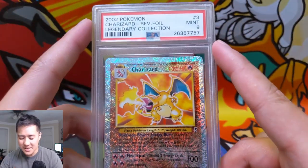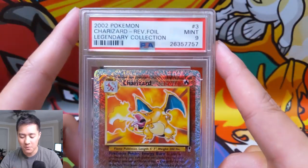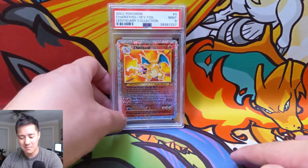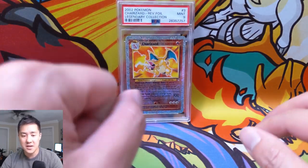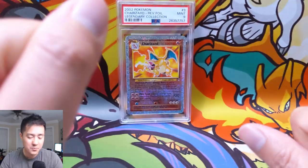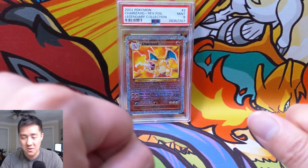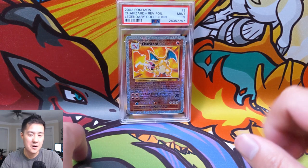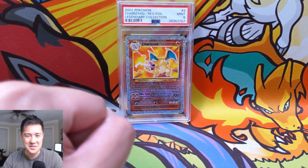And boom — our PSA showcase: Legendary Collection Charizard reverse foil, PSA 9. A prized part of my collection. That's it for today's video. As always guys, thanks for watching, thanks for all the support on the MoanaTurtle channel. Be sure to hit that like button down below and hit that sub button if you haven't already done so, bell for notifications. Thanks for watching — I'm MoanaTurtle and I'll catch you guys next time. Peace.